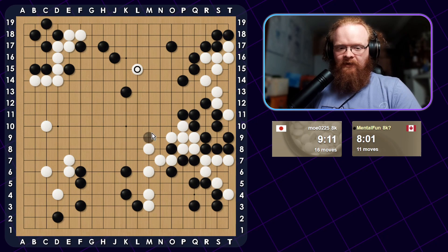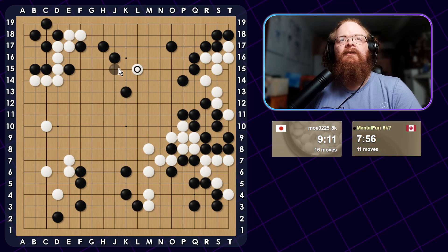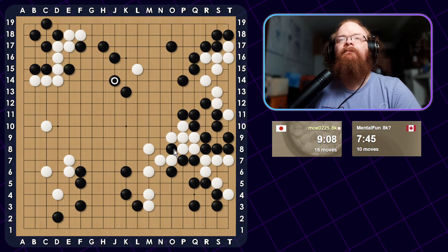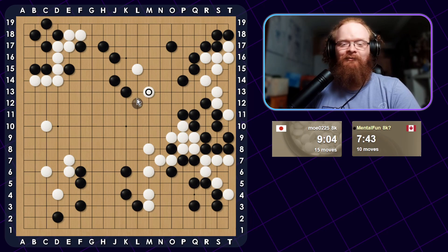He's invading. This is definitely too deep. But the thing you have to worry about here is just making sure your groups are connected. If he attaches here at J15, I have to Hane and he extends — he's sort of breaking out into the center. So what I want to do is make sure this large knight's move is connected, and I have this very strong wall over here. I just want to push him towards that direction — he might be able to escape, but that's okay.